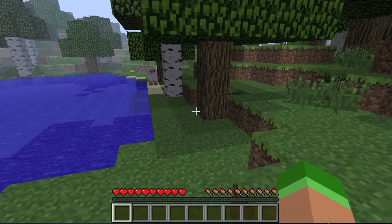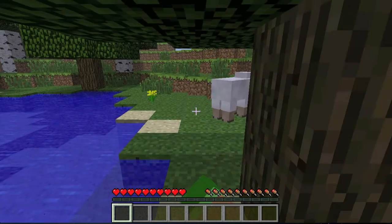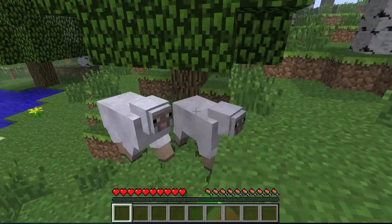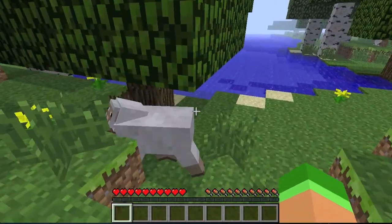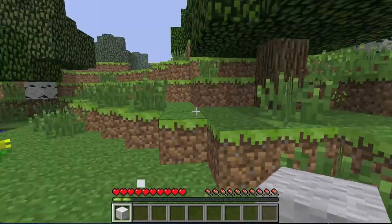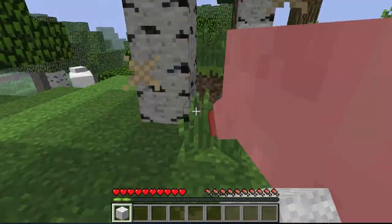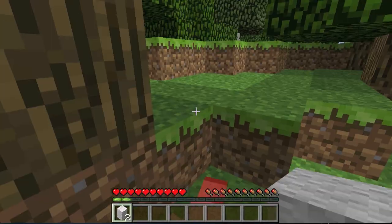For those of you who don't know, Industrial Craft is a mod that adds electricity, machinery, and lots more — like electric cables, lightsabers, and solar panels. Everything that makes Minecraft even cooler will be in this mod. So this is what I'll be playing with for the next few episodes.